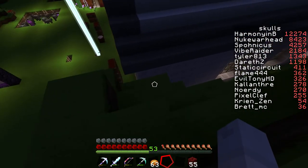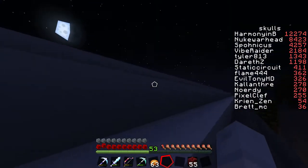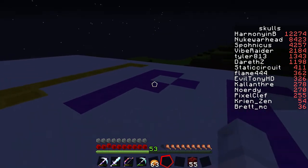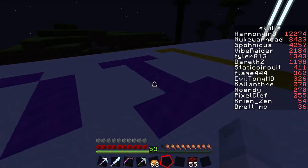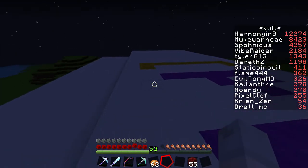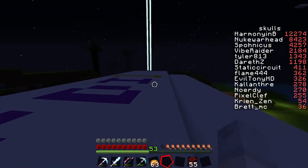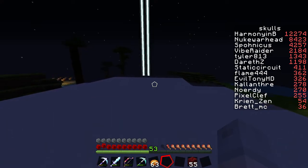On top here — let's see if I can make it in one jump. Yes I can. Over here we've got 'Palladian Isles' — PDI — and weird brackets because they look cool. Shut up, they do.